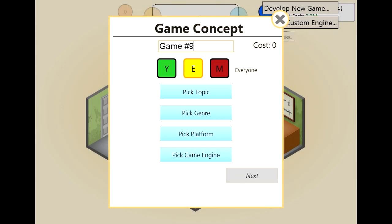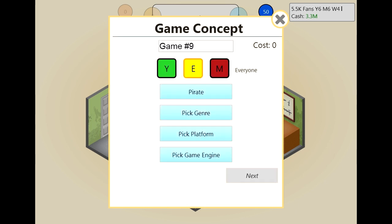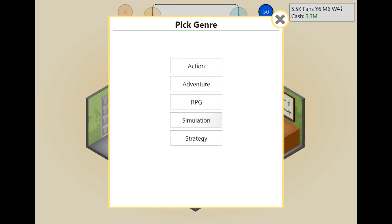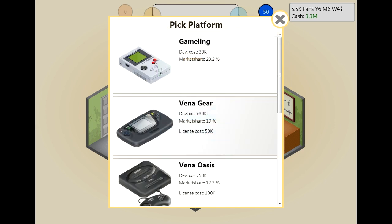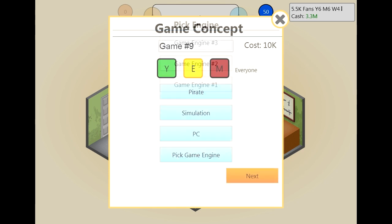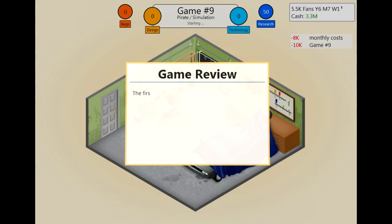We want to start developing a bogus game again. Our thing is pirate, and then just picking a genre it didn't work with — so we'll go with simulation. We'll develop that on the PC and then game engine 1. Let's just blast through this quickly. I'm really annoyed that I forgot to do the marketing.